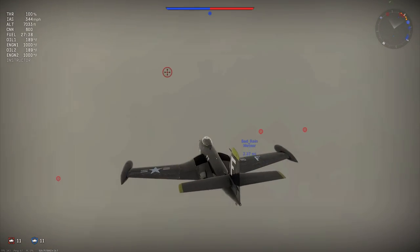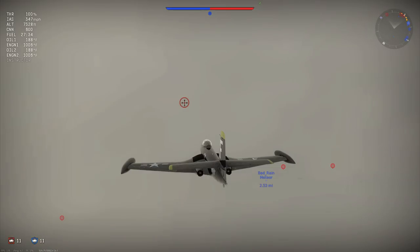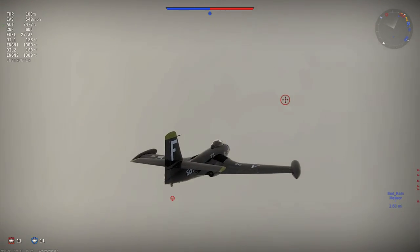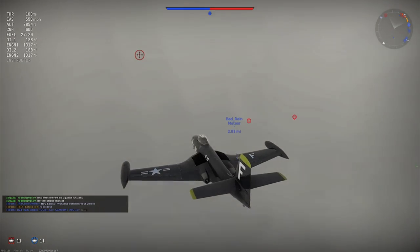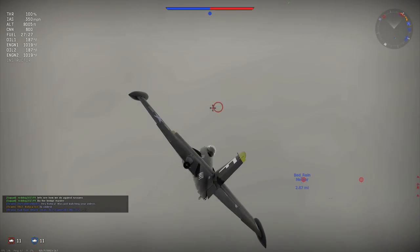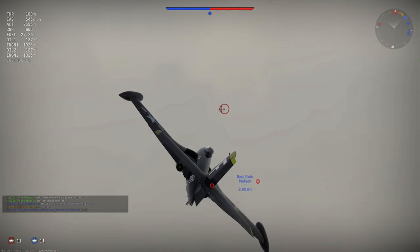We're going to be flying here through some extremely aggressive clouds. I cannot see anything, but I'm going to use this to sneak around the map. I'm trying to shadow that Meteor down there in case he gets swarmed. I want to be able to jump on whatever's on him. I'm going to use his bombing points as my reference to fly through this cloud.